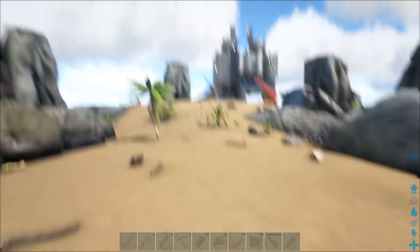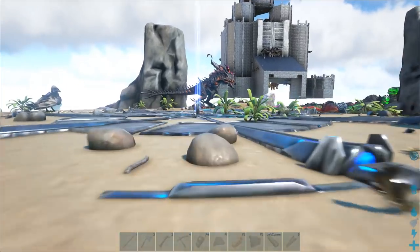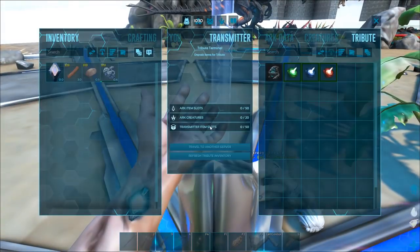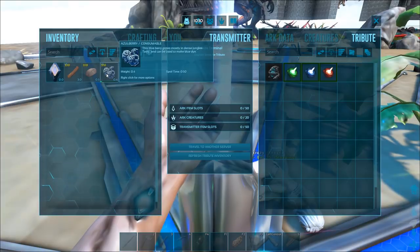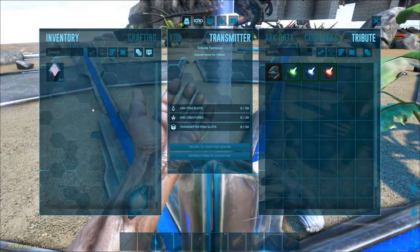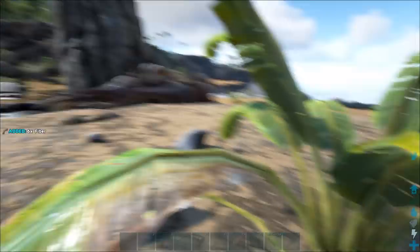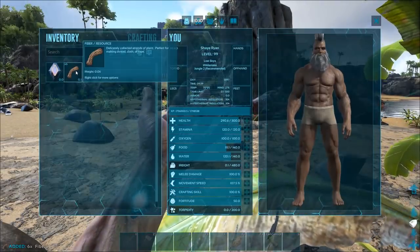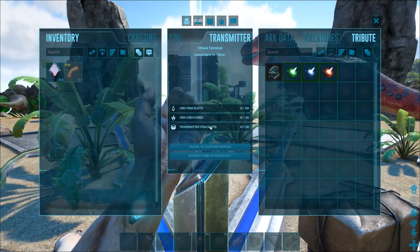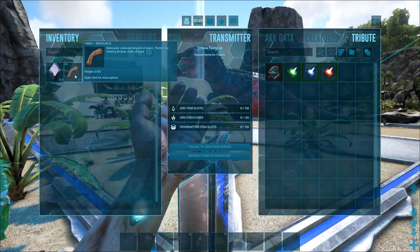I'm going to do a demonstration to drive the point home. I'm running up to the obelisk here — I've got a few miscellaneous things in my inventory and you can see the time to transfer out is about three minutes. I'm going to get rid of all this and pick up something completely new so you can see that you can transfer out with something without having it in your inventory for 30 minutes. I just picked up some fiber. I'll fast forward so you don't have to watch the three minutes tick by. Three minutes has gone by and there's no more transfer timer.